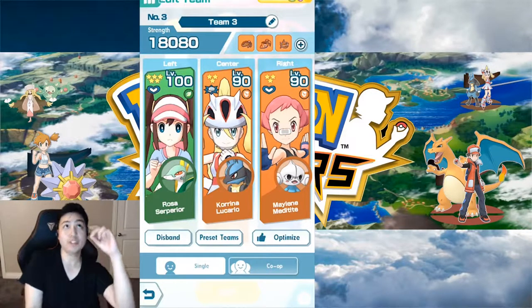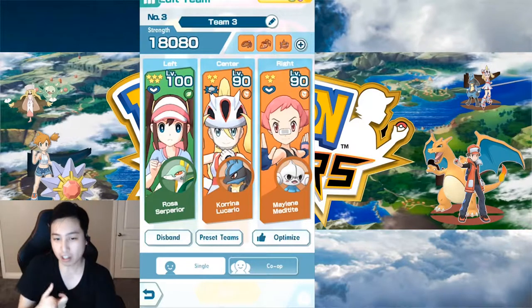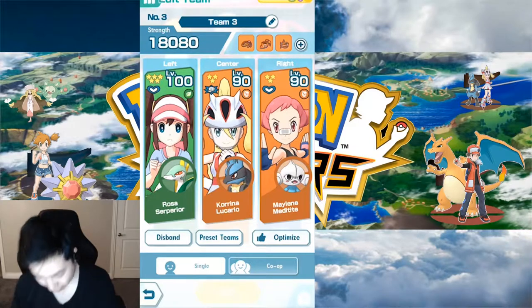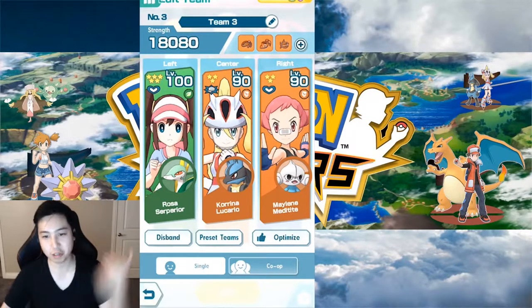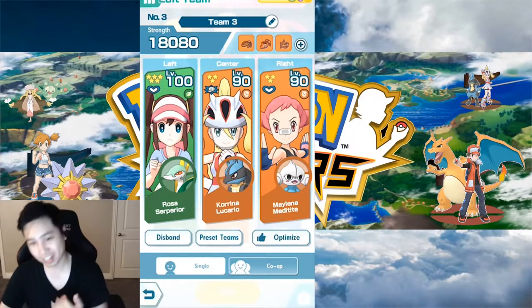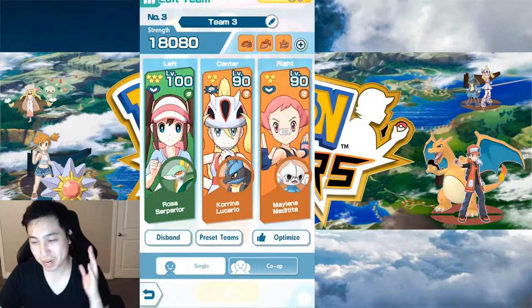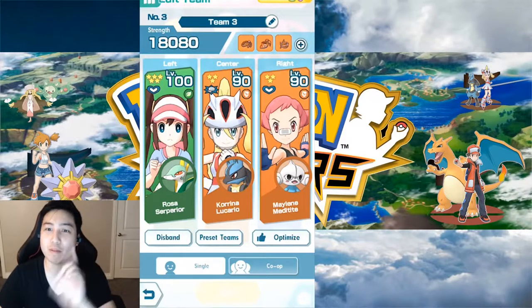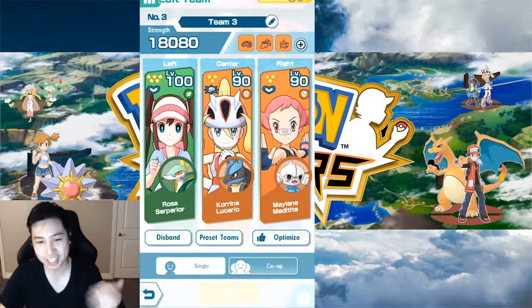You use Mentite to use Attack All, then use whatever buff your main has. Then use Attack All again, then another buff for Lucario, for example. Then you go Gloves Off so you don't miss, then attack. You do Gloves Off again and attack. By that time you might need one more buff, but you'll have Sync Move ready and you just go Sync Move.